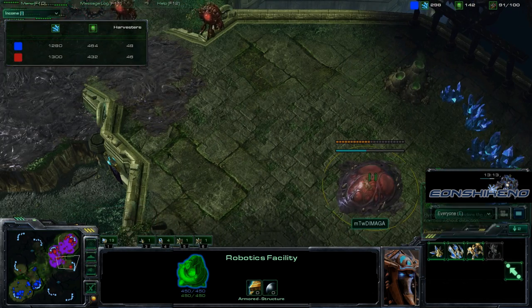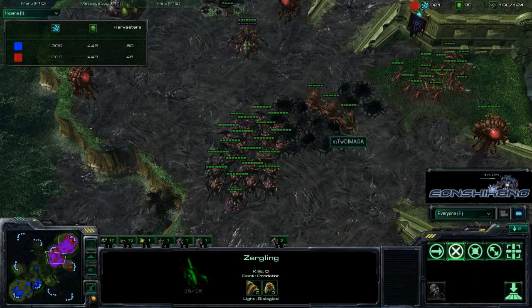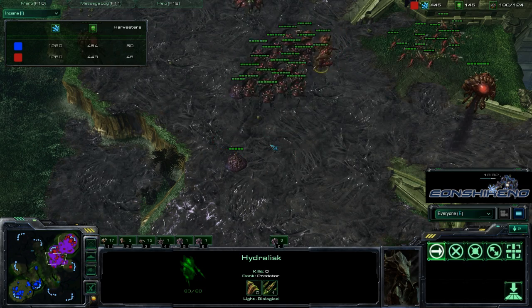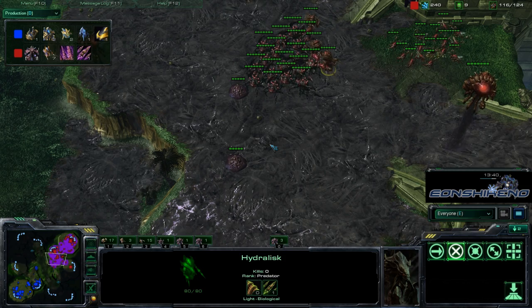A little bit ahead of him, Damaga over here with his expansion. We do have those Roaches hidden underground there, which is a little bit of them sticking out. Looks like a couple more Hydras are being added — we may see a transition into Hydras. He's actually behind on the Harvester count right now, which is not what he wants.